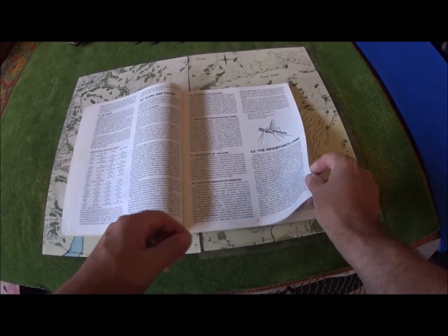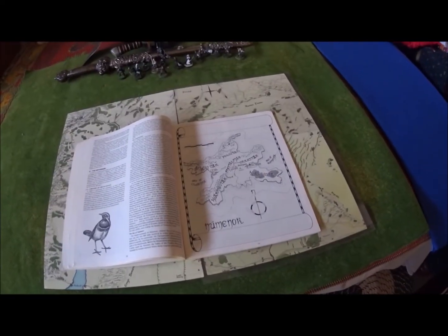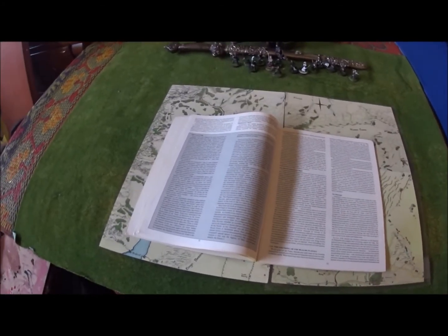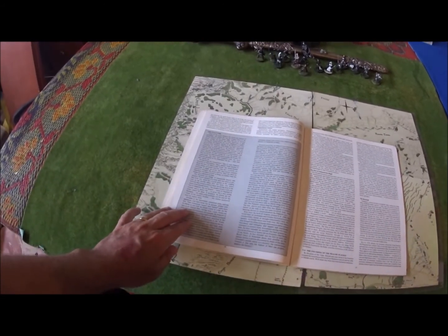Section 5 talks about the inhabitants of Arthedain and really goes into the description of Numenor. You've got the Numenorean map of what Numenor looked like before its downfall. Because the Arthedain are of Numenorean descent — in the Middle-earth role-playing world they're the most conservative of the Dunedain. Then it goes into a description of the Palantiri.